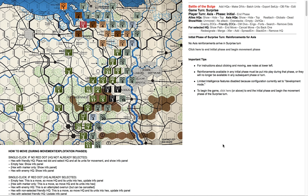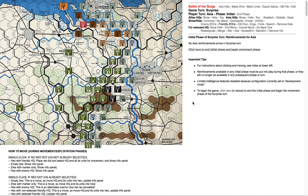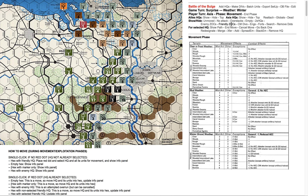So some examples of things that are going on. Nothing is really happening right now — we're in the initial phase. This is basically just to say, okay, let's start the game. I'm going to click here, and this gets us into rolling for weather. It's winter weather. Now we're in the movement phase of the Axis surprise turn.